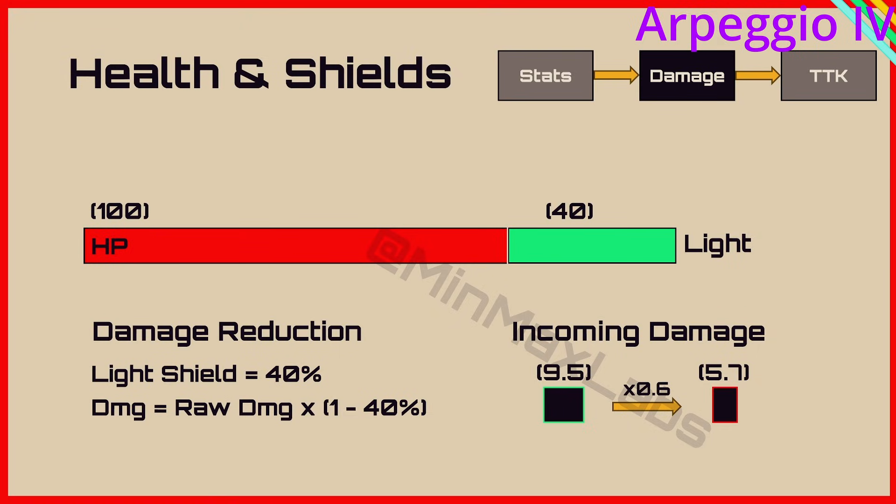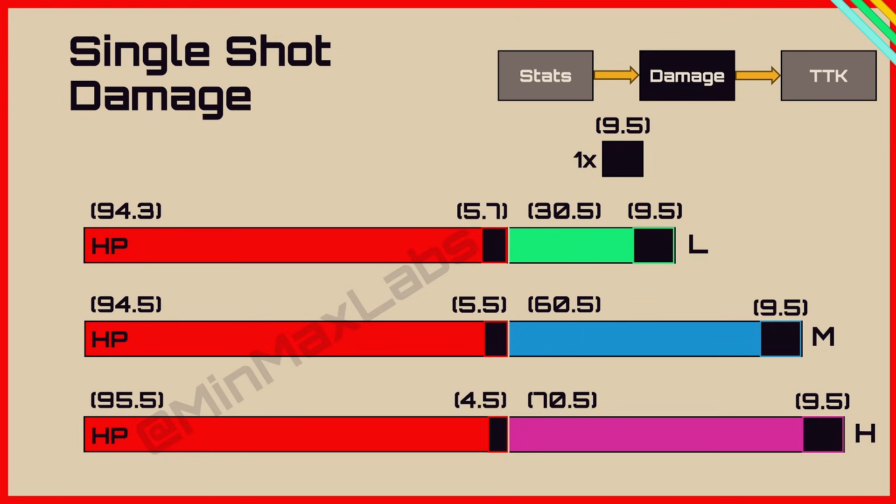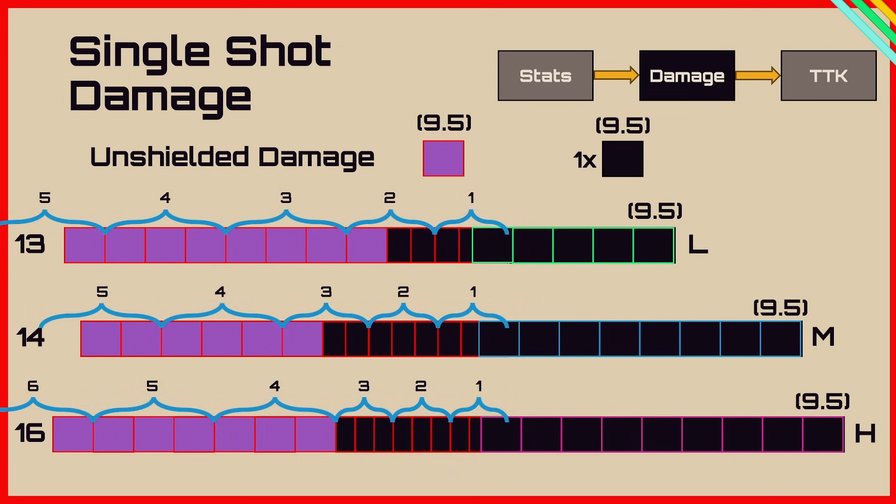My shield video breaks down damage mitigation in more detail, but here's a quick recap. You have 100 HP and 40 light shield charge. The light shield takes normal damage but your HP takes reduced damage because of the damage reduction from your light shield, leaving you with 94.3 health and 30.5 light shield charge. It should be noted that shields take 9.5 damage as the damage reduction only applies to the health bar. It takes 13 shots to kill a light, 14 to kill a medium and 16 to kill a heavy — or 5 bursts for light and medium and 6 for heavy.